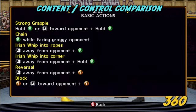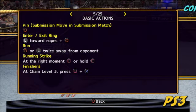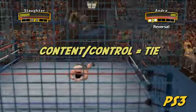Playing the game revolves around the left joystick and four face buttons that control grappling, striking, blocking, and various other actions. By double tapping and adding in a few directions, you can leap from the top of the cage and pull off your favorite finisher just as well on either console.